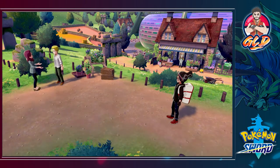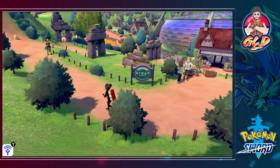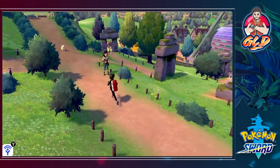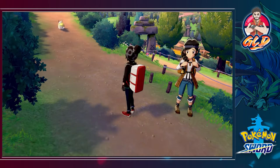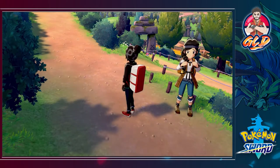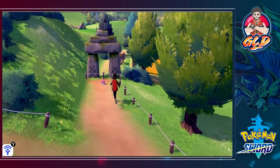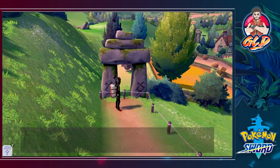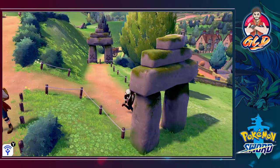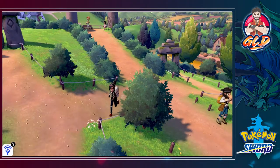Yamper is right here and he's happy to see us — waiting for us like a good boy. Before we follow him, let's go ahead and grab some items, because free stuff is the way to go. Here we found ourselves three X Attacks.